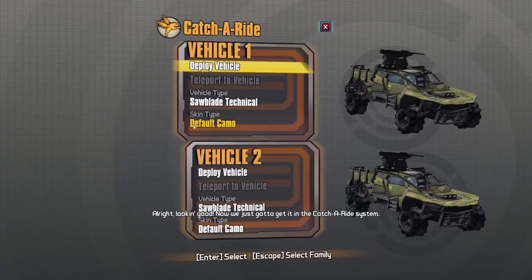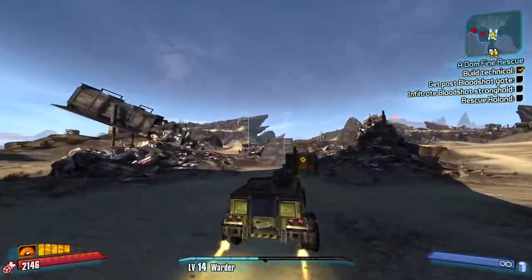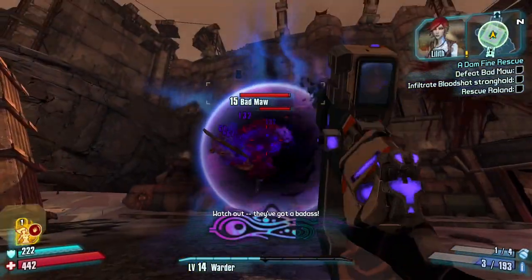You'll notice that I always use the Barrel Technical throughout this run — that's just because it's faster than any other car. We meet Batmaw, introduce him to our Fastball, and walk into the stronghold.